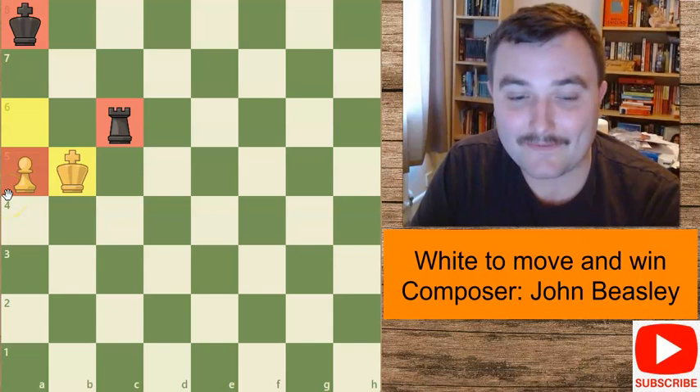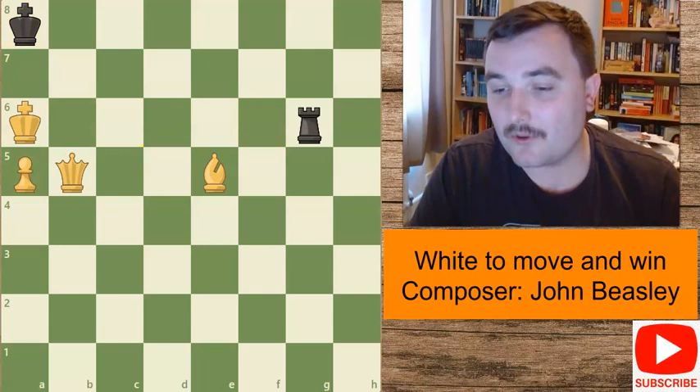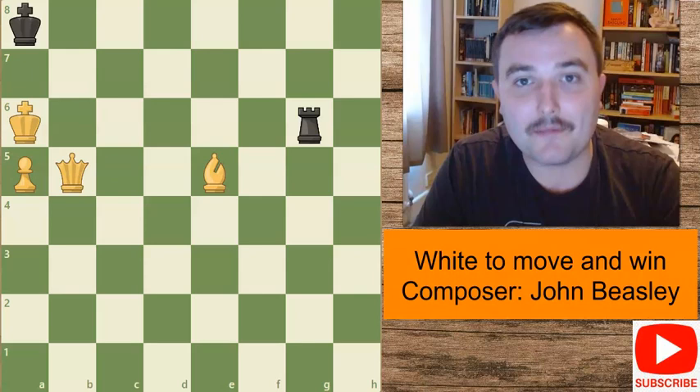So there we go - a really interesting position. It looks deceptively easy since you're up a queen, but black is playing some very tricky stuff to try and get the draw. Make sure you don't fall into these traps that black sets up when you play your next endgame. I hope you enjoyed this video. If you like these videos, make sure to leave a like, and if you haven't already, subscribe to the channel. I have loads of endgame positions and endgame puzzles for you to solve. I hope you enjoy and I'll see you soon. Take care, bye.